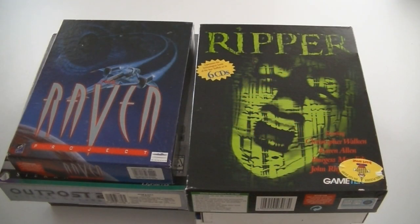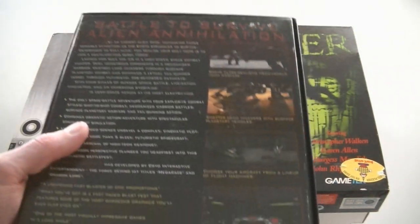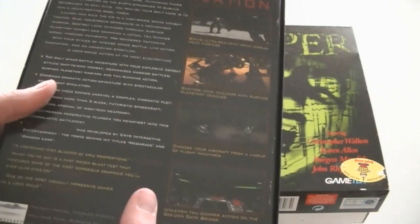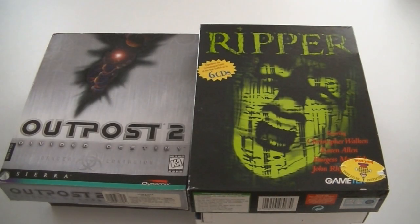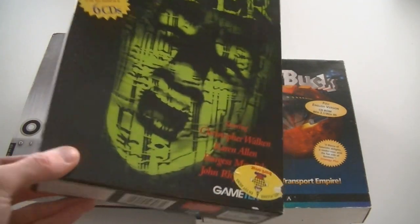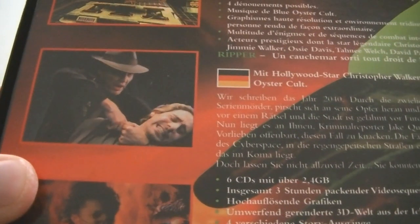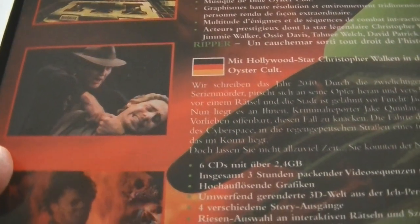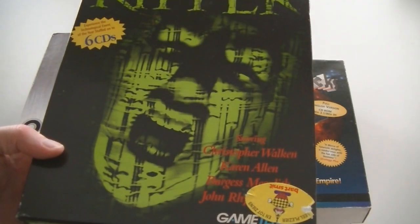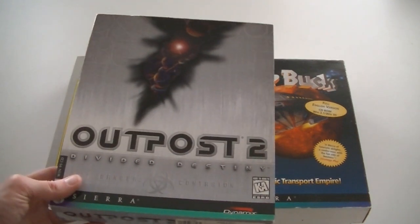The Raven Project — I believe it's a shoot-em-up also released on PlayStation 1, where it's quite rare, so this PC version might be rare as well. Ripper — with Christopher Walken. There he is on the back of the box. The other one looks like Seth Green but I don't think it is. This looks to be an FMV game. Can't say I've seen it before. Outpost 2: Divided Destiny.